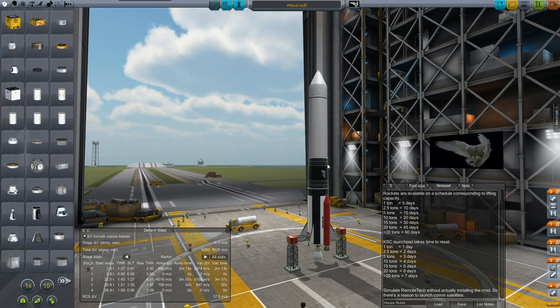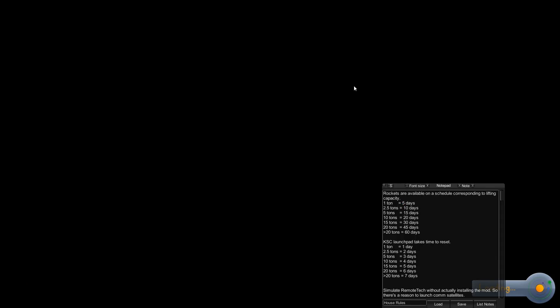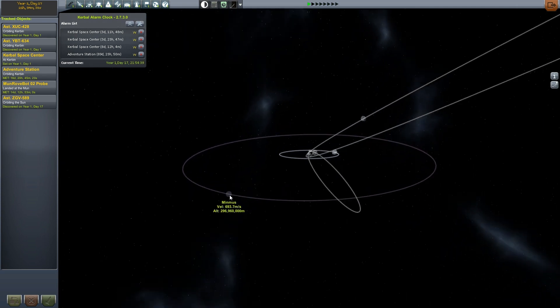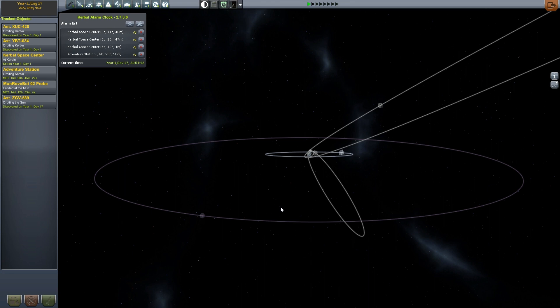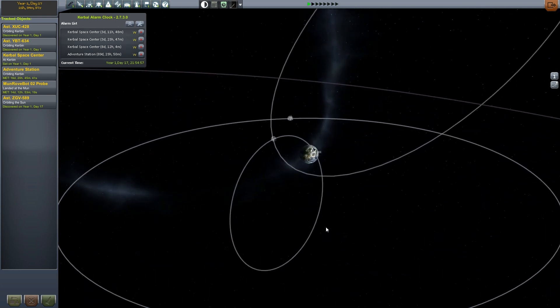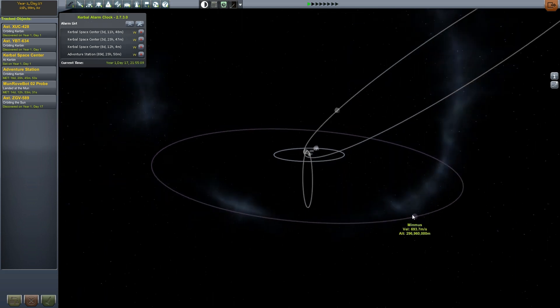Speaking of which, we have to look at this. Something happened to the Minmus lander. Here is Minmus — it has no lander. The probe is not there. It's gone. Either Minmus ate it, or the Minimuslings came out of their holes in the ground and took it down into their caves and are currently conducting experiments on it to find out about life on Kerbin, or it was a sacrifice offering to the probe god. I don't know — it's a mystery. The thing's gone.